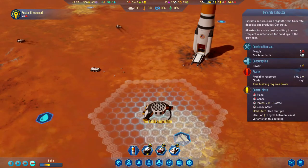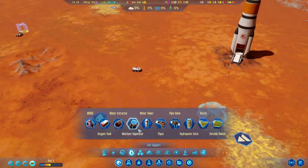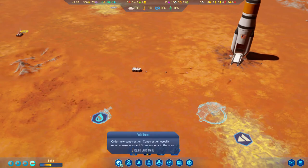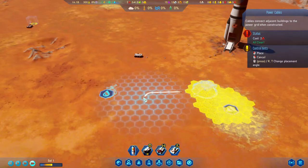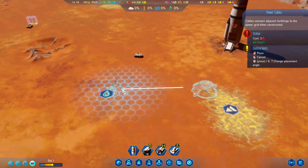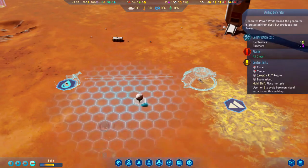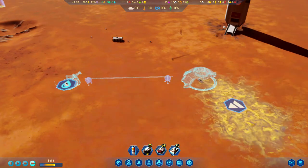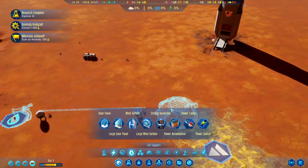Let's get the game speed up a little. We'll put down a concrete extractor right there, and then go ahead and put down a water pump under life support. Obviously both of these buildings will need power, so let's start by building a power cable — from there to there — and those will now be connected to our Stirling generators. We'll put one right next to each building.